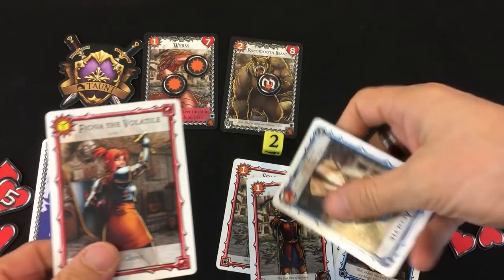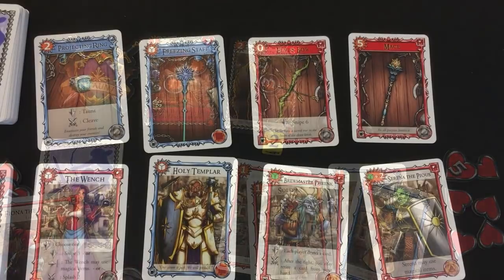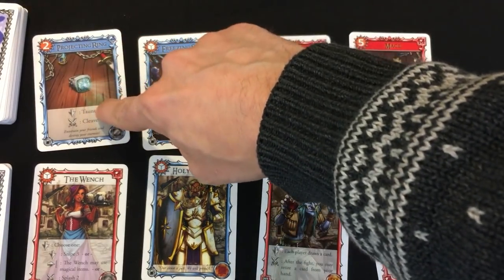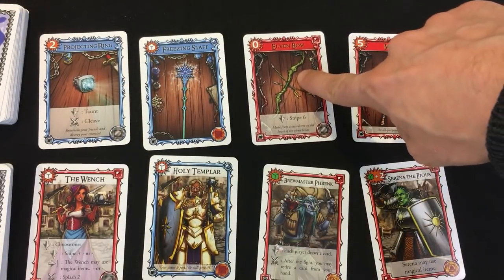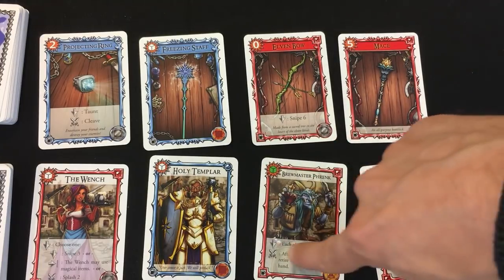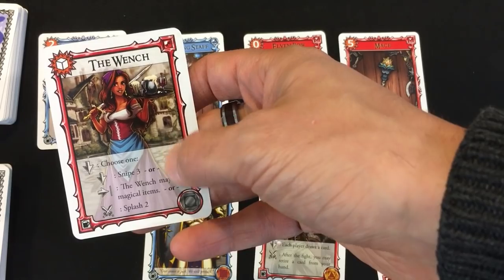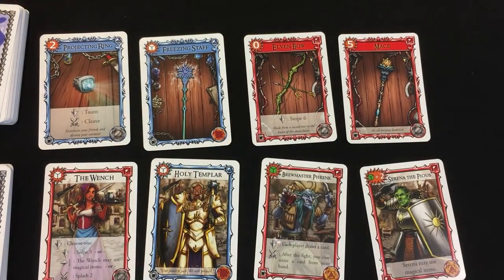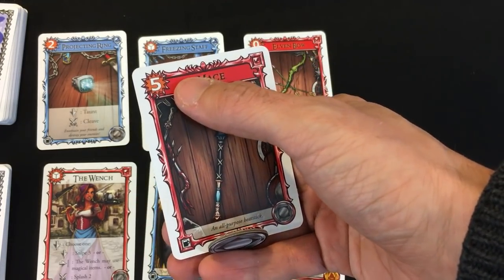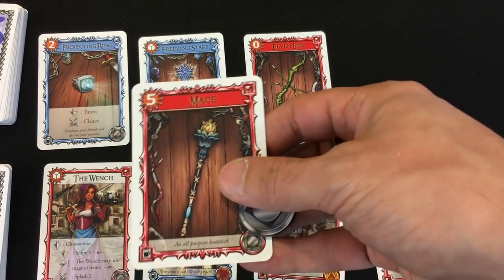We have a cleanup phase where both Fiona and Kronos discard the cards they used, though Fiona gets her hero card back at end of turn. For recruiting, the options include a freezing staff, an elven bow that deals six snipe damage, a mace that adds five damage for one silver, a holy templar, and the wench with multiple abilities. The clear choice is the mace for one silver. Five damage combined with Fiona's yellow die and cleave — she'll be able to do five plus yellow to two different enemies, clearing her board quickly.